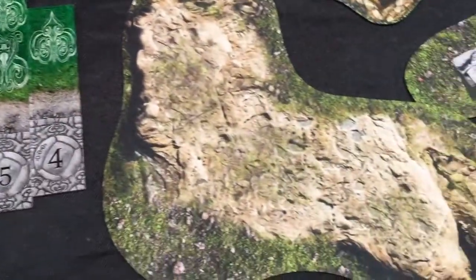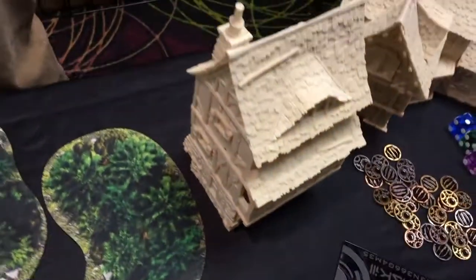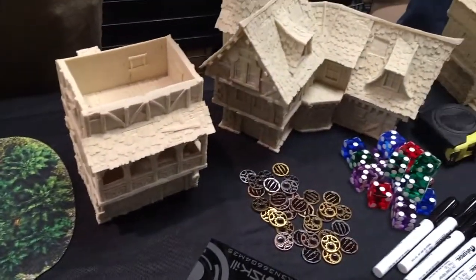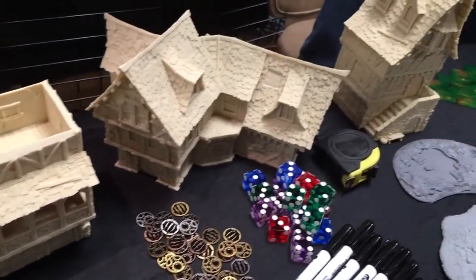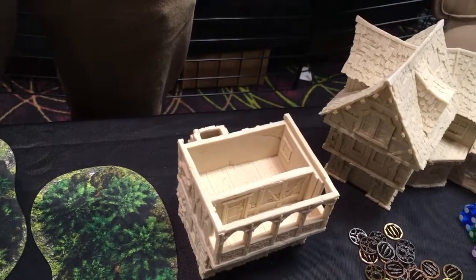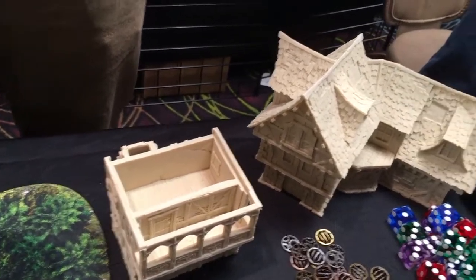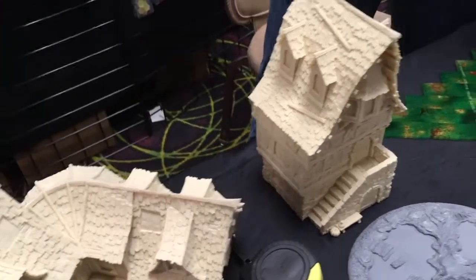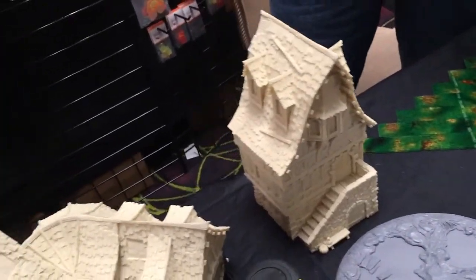I am seeing something that has really caught my eye — some awesome buildings here. They're resin. Tell me about these guys. So these are from a company called Tabletop World. They are three-dimensional modular terrain, fully resin, that we distribute for them in the U.S. so you don't have to pay those awful overseas shipping costs. They're just beautiful, designed for fantasy gaming.